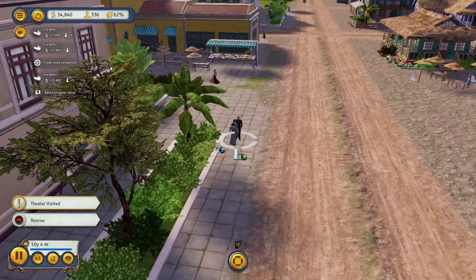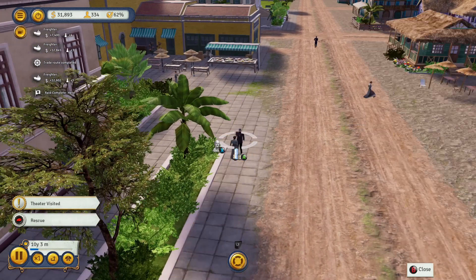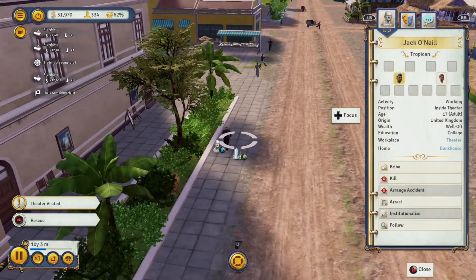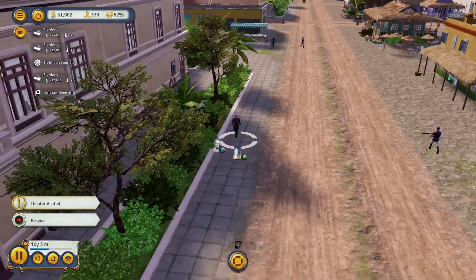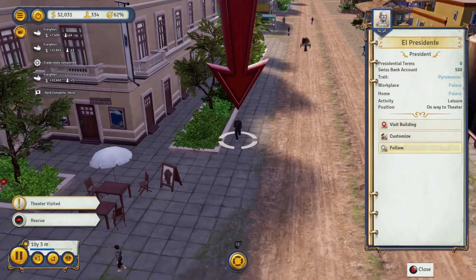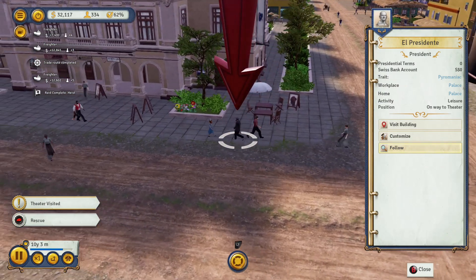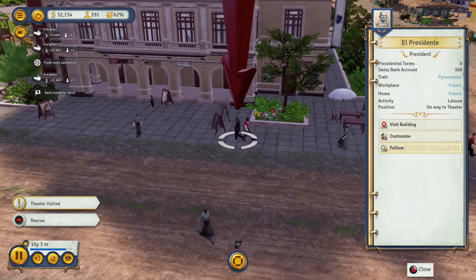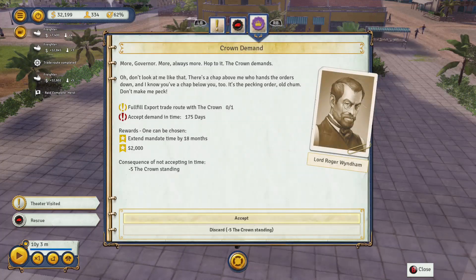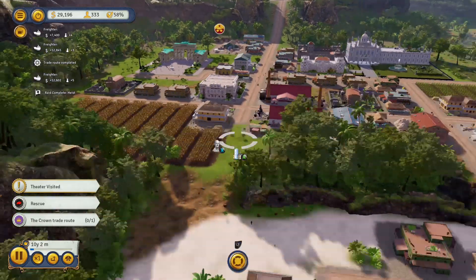You can highlight any individual citizen, but you've got particular things you can do with the president specifically. I've told him to go and visit the theatre. When you set up a game for the first time you can choose the look and character traits of your particular presidente. There he goes into the theatre — you can see the symbol above to represent that he's there.